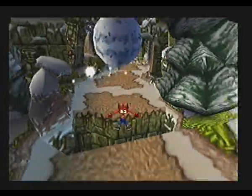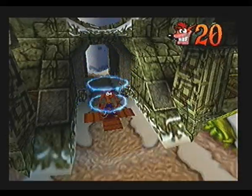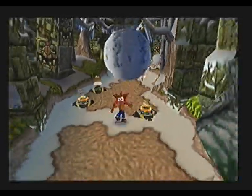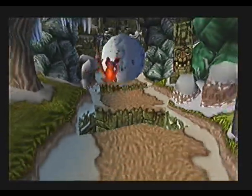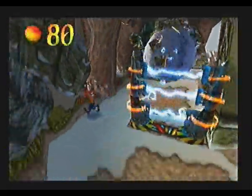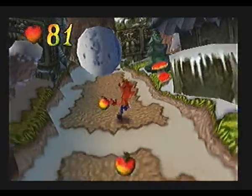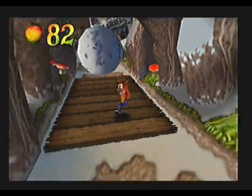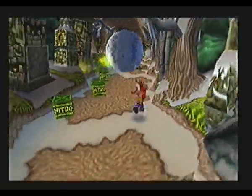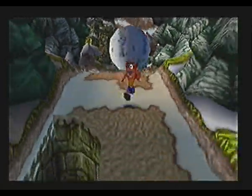Every single time you get to one of those little hut things, there will be a checkpoint there. There are also electricity things here that will electrocute you if you hit them. And the ball blows up the nitros for you — how convenient.